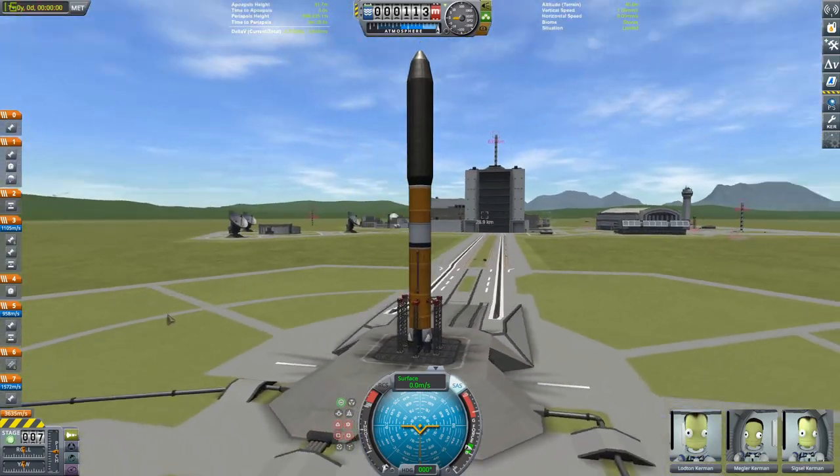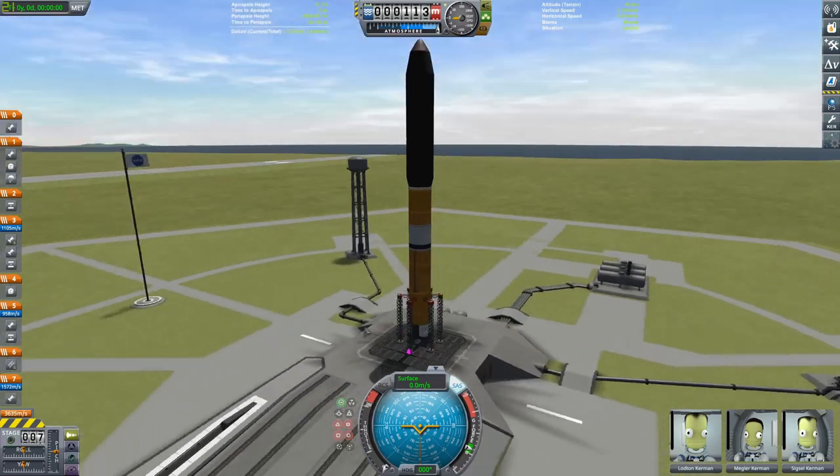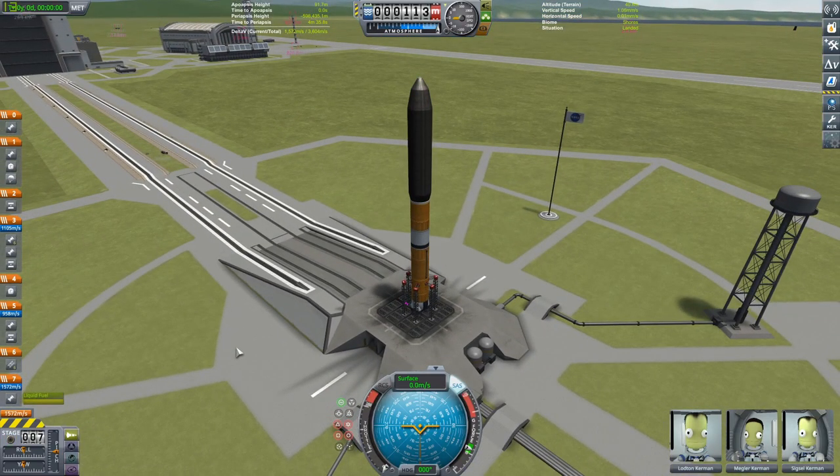Hello everyone, welcome to another Kerbal Space Program video. Today we are on the launch pad and we are going to be sending a nice little dune buggy out to Drez and into the Drez Canyon.